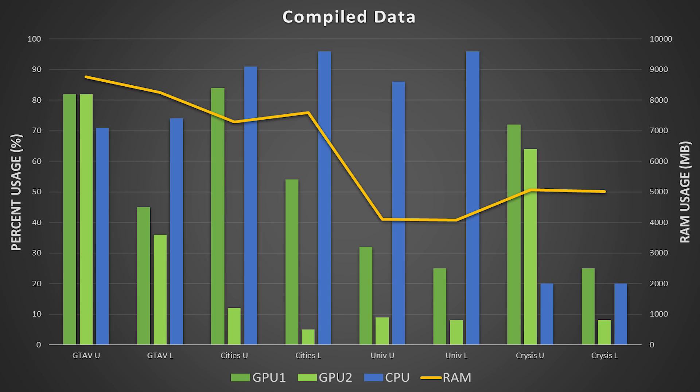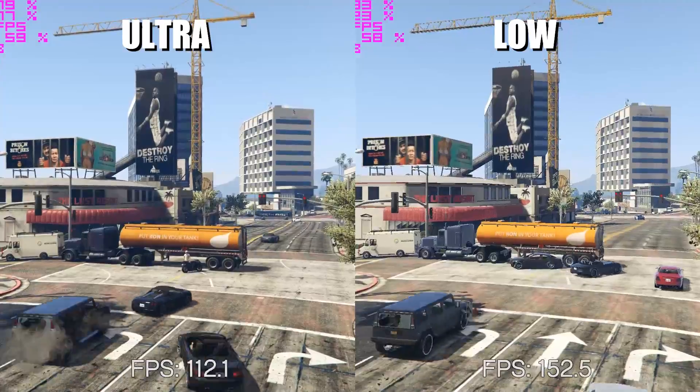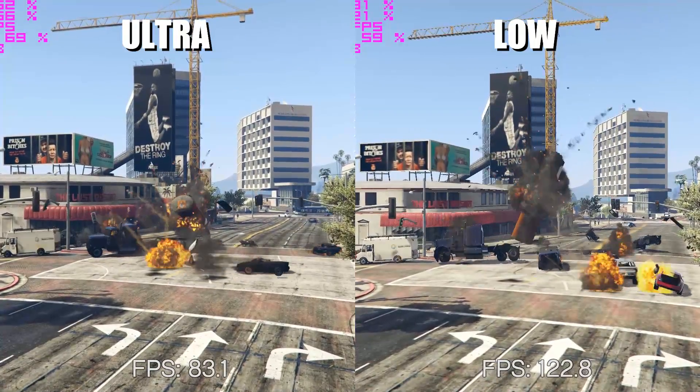We've come to our final compiled data chart, with RAM usage, CPU usage, and GPU usage all in here — not frame rates, because those are typically a lot higher than usages by percent. If you want to download all of the data showcased in this video, you can do so by clicking the link in the video description. It's tied to my Dropbox account, so you can download the Excel sheet and use it for your own testing or videos. Just say where you got this stuff from, because if you don't and somebody asks a detailed question, you're going to look kind of stupid when you don't know the answer.